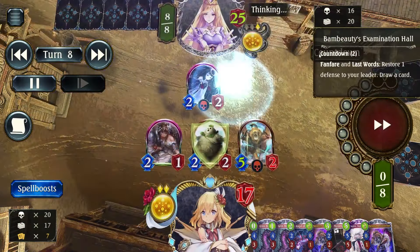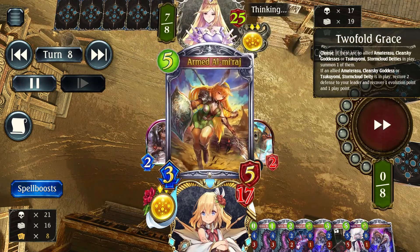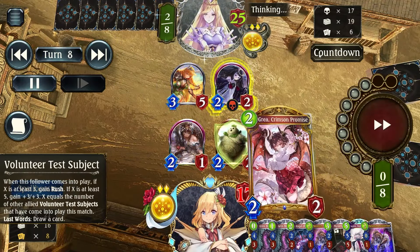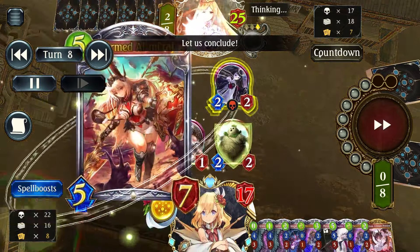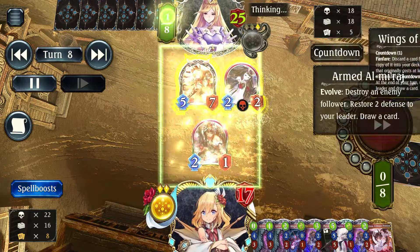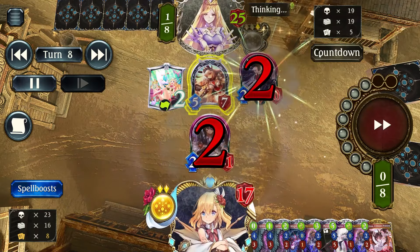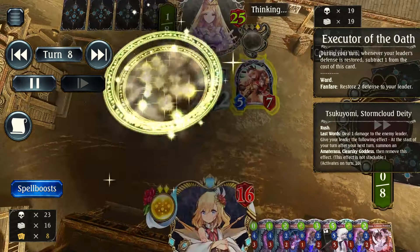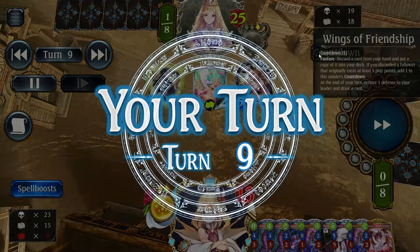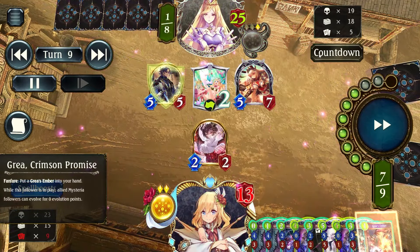The game should be ending quite soon. There's another heal, there's another Arm Mirage which shoots down my Test Subjects like butter. They left it up, pretty confident they'll survive. I'd have their confidence if I was at 25 hit points and my opponent was at 13, but they probably didn't realize I'm already preparing to OTK them soon.